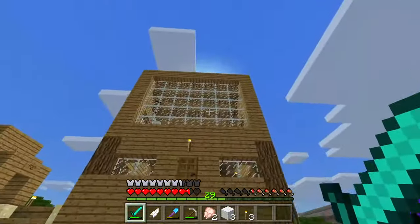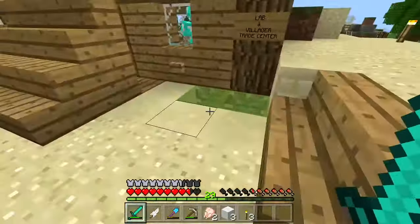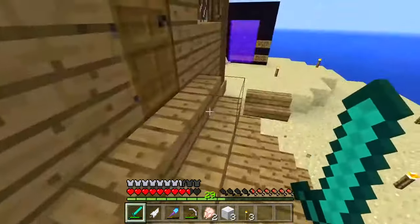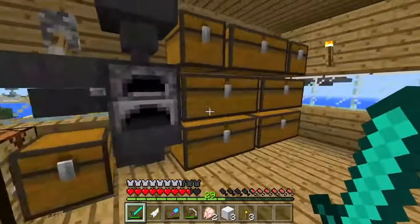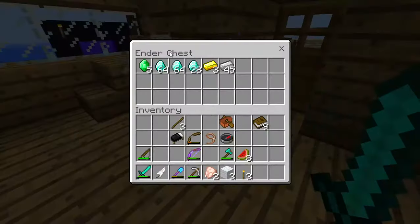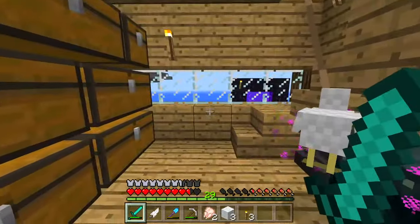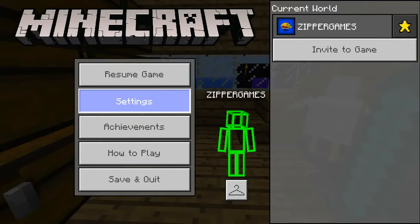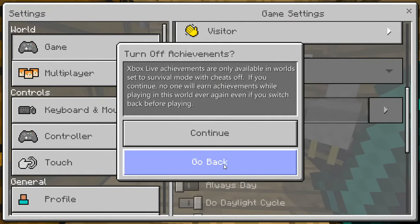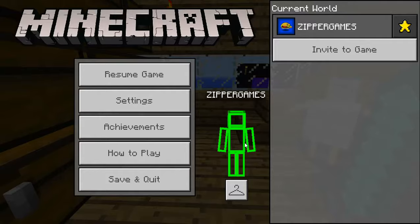Over here is my house. It's pretty weird looking. My nether portal is right there. Let's look in our house. So we got just a bunch of chests, crafting table, enchanted chests with tons of loot. Just saying, it is 100% survival. As you can see here, if we press activate cheats — so you'll see that.